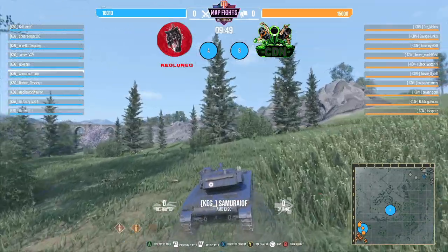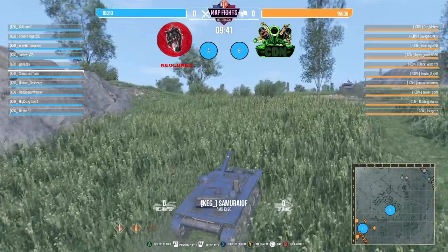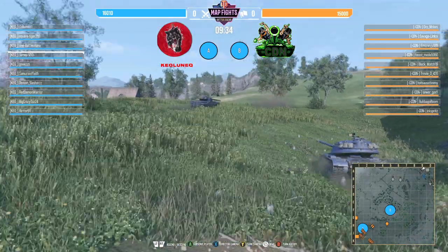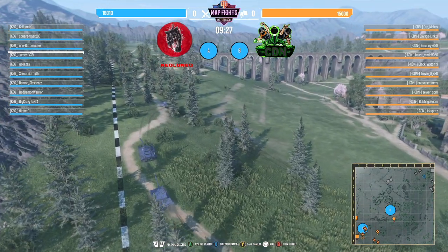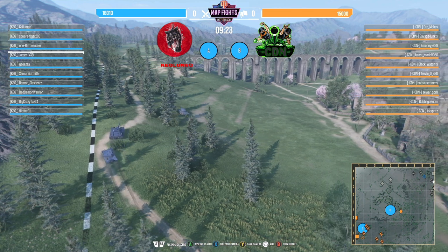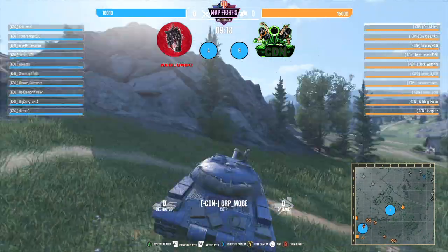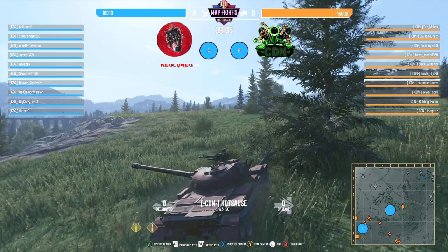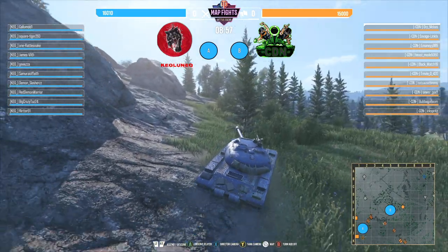So looking at what they're going to run this round — Samurai inside the 1390. It looks like they're going to be pushing the zero line. Keg already has the lights in the field area — that's a good play. The RU251 looks like they're going to have some spotting. CDN — I can't seem to find their light tank. Wait — we got a light tank going to take out the artillery!